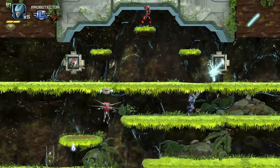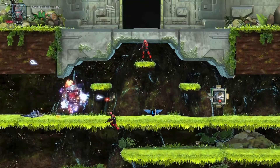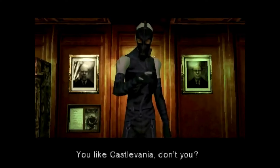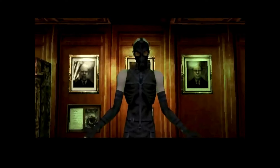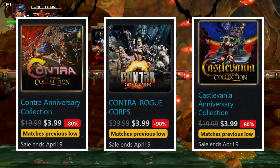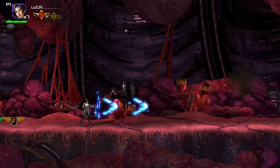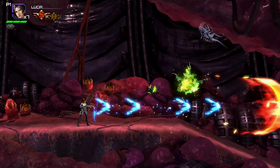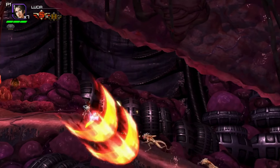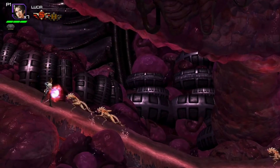You get bonus content for having saved data from other Konami games on your system, kind of like how Psycho Mantis from Metal Gear Solid would read your memory card for Castlevania save files. I thought this was an awesome homage and a real treat. So if you have save files from Contra Anniversary Collection, Contra Rogue Corps, or Castlevania Anniversary Collection, there are some awesome bonus soundtracks that will unlock for you. The Retro Remix and WayForward mix need to be purchased with in-game currency in the perk shop; however, the bonus soundtracks from Konami save files are available immediately and can all be switched on for arcade mode and challenge mode gameplay.